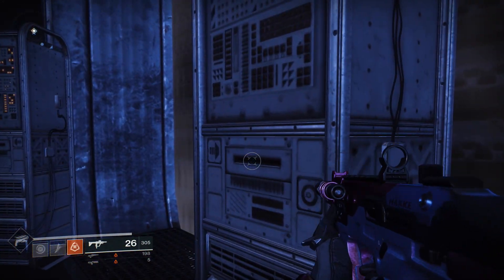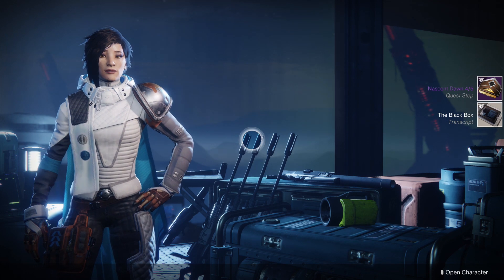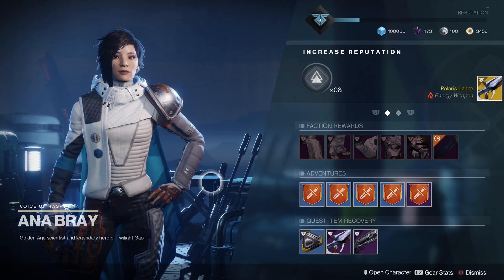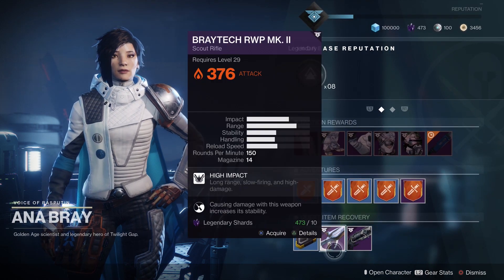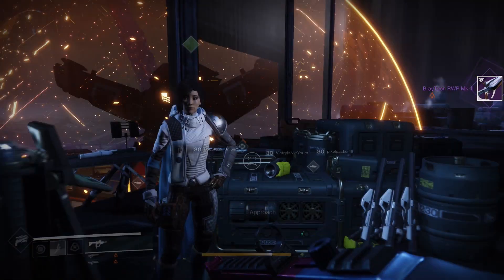Welcome back to another Destiny 2 video. Today we're taking a look at a brand new exotic scout rifle called the Polaris Lance. For those who don't know, this weapon has been known to the community for quite a long time — it was data-mined a while back, and people even assumed it was going to be an exotic when Bungie released trailers showing Ana Bray with this weapon on her back.